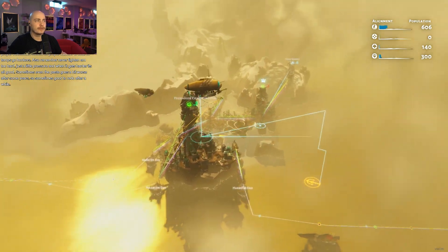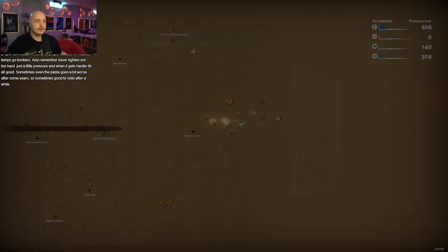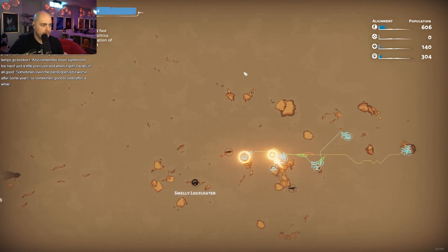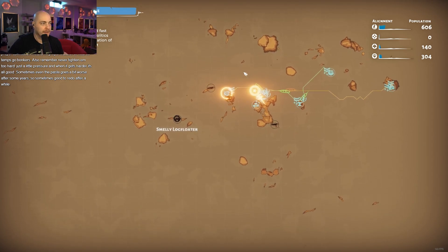Okay, so all these are going. We have stone. We have everything. So what's our goal exactly here? Or is it just kind of like, chill building? Which I'm down for too. Like, just kind of expand and deal with events? Or is there, like, a win condition?